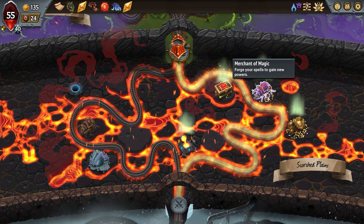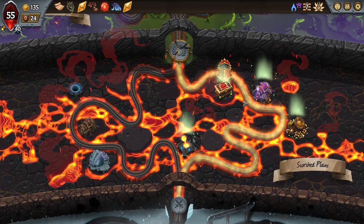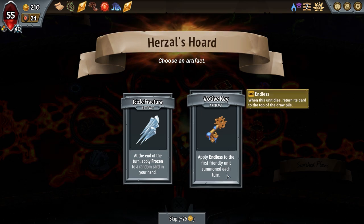Let's focus a little bit on spells — get some money, get some spells, artifacts, upgrade our units. The champion at the end of the turn applies frozen — apply endless to the first friendly unit summon each turn.